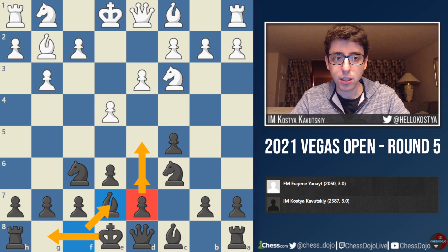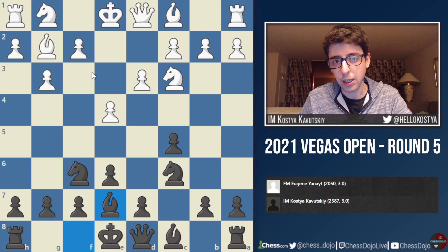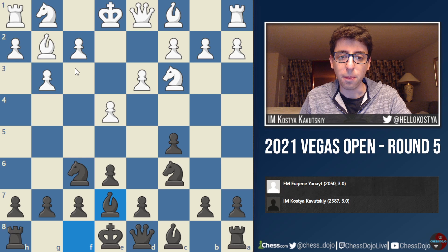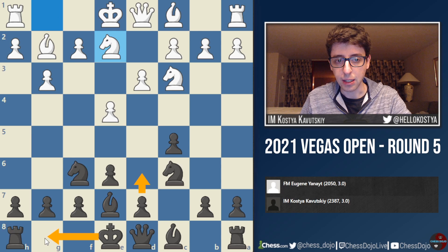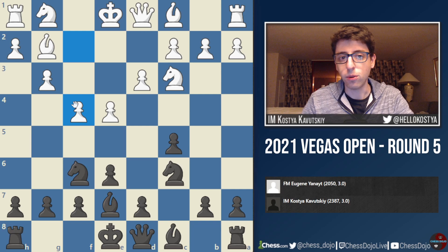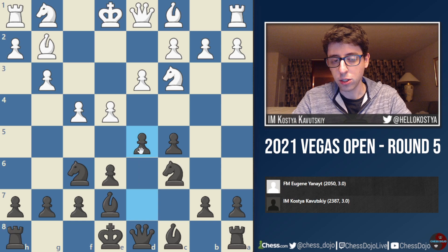White ends up playing F4, and it's kind of a big moment, because white can either play F4 right now or can play Knight E2. But if white wants to play F4 and then put the Knight on F3, they kind of have to do it at this moment. If white were to play Knight E2, I think I would probably stay flexible and play something like D6 and castle. But once white plays F4 and commits the pawn to this square, I do think D5 is a very reasonable move, and I just play D5 immediately.